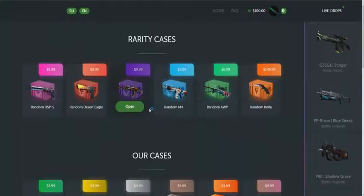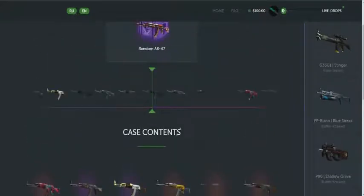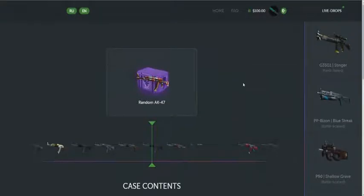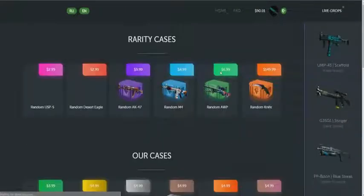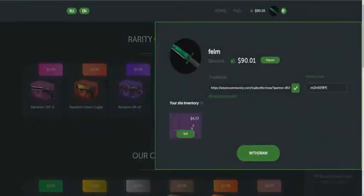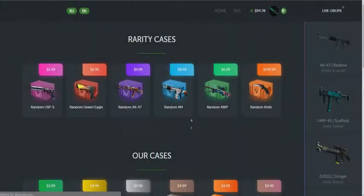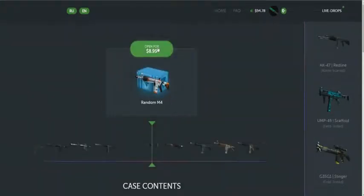Let's go. I'll start with a random AK47 case open for $10. It's loading — had to reload the page. And I got an AK47 Redline. Okay, sell it. Let's go.